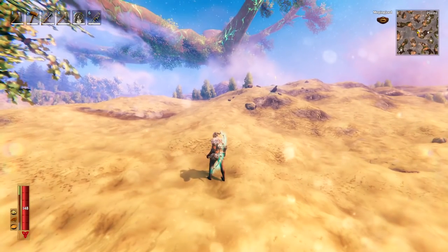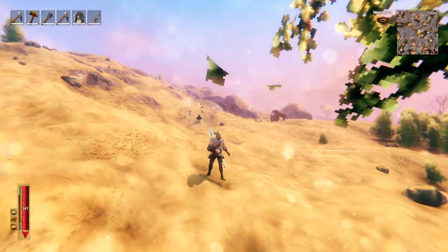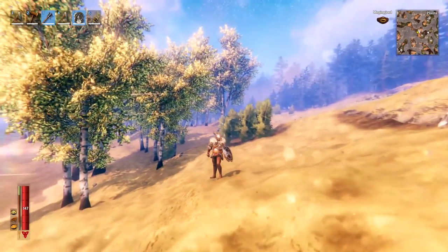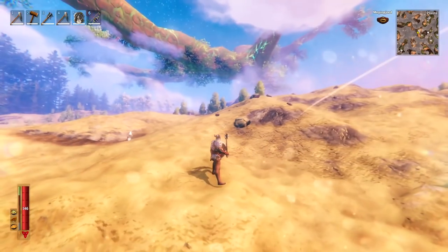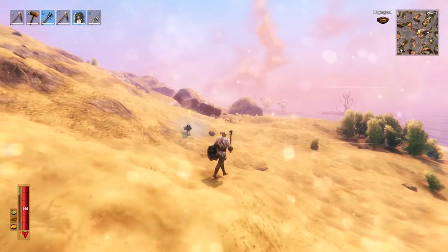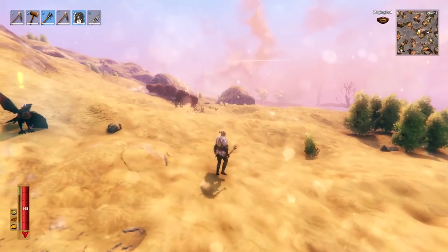So let's talk about how to explore the dangerous plains biome and some of the creatures you will find. When exploring I recommend having your melee weapon and shield ready to go — you can press R to run with them — so if you see anything coming you can quickly get your shield out and protect yourself. We're going to talk first about deathskitos because they are probably one of, if not the most dangerous creature in the plains biome.